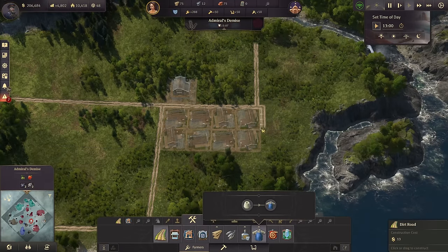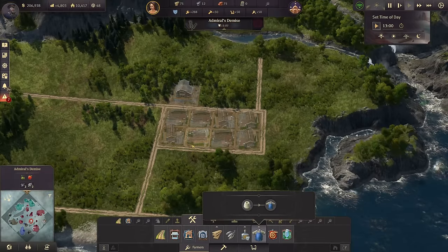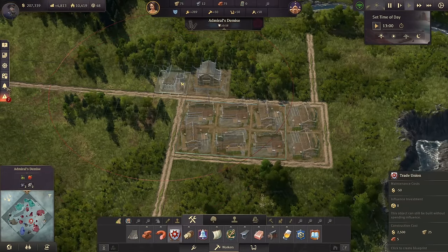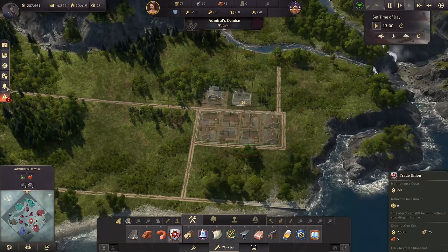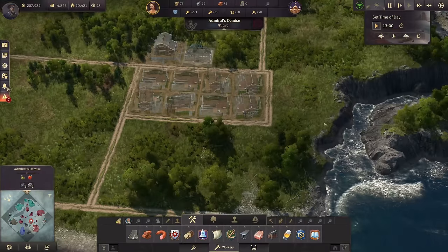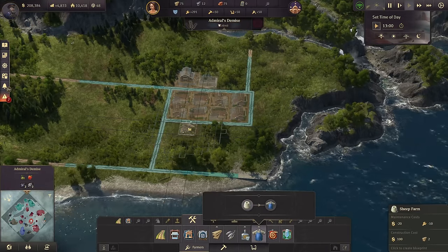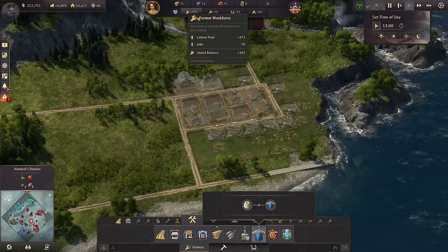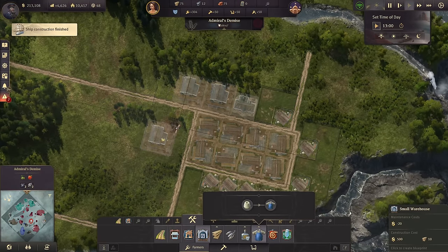We're going ahead with a bit more than the minimum. Starting with framework knits — let's make two rows full. That's a total production of 16 tons, unboosted. Speaking of boosting, let's go ahead and add a trade union here for a little industry zone. Around it we're going to have the sheep farms — we need eight of them, which is really not that much. There you go — a beautiful framework knit production. We've got 300 farmers right now so I could actually start with that.